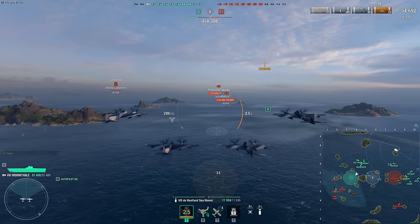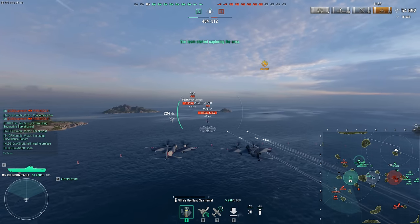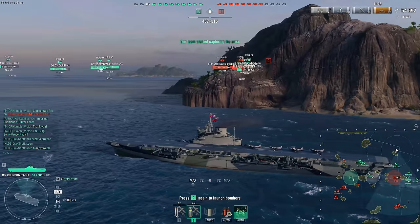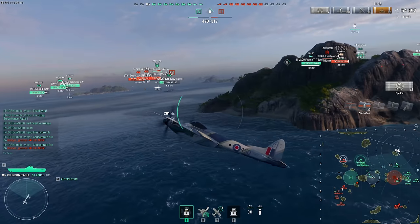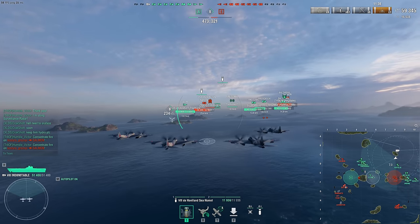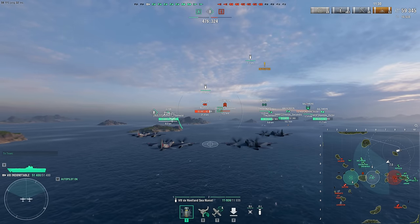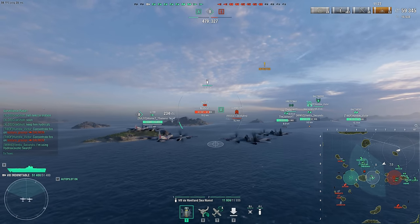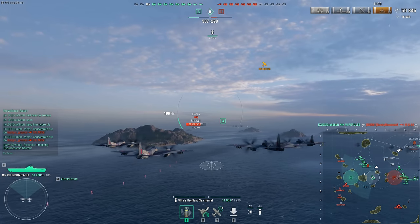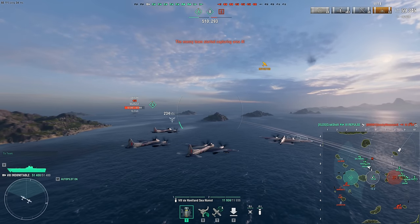With the rocket planes you get three planes per squadron, and with the bombers you get two planes per squadron — so really you just have four planes to work with using the Indomitable. However, they are fast and have a high degree of armor, so they are fairly tanky. But right out of the gate you can see this CV is probably not something you want to pick up because of its small plane count.